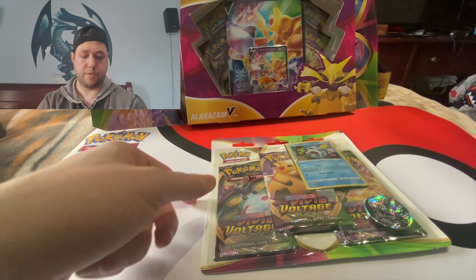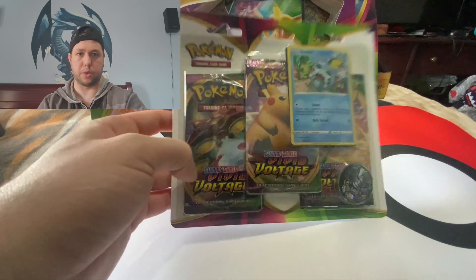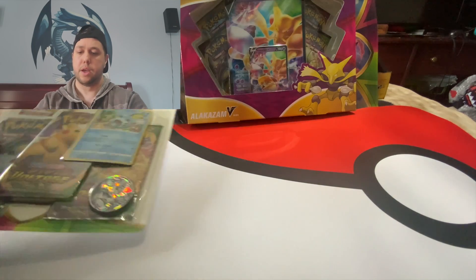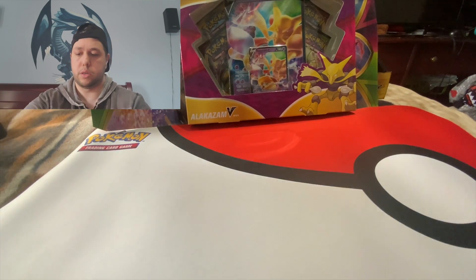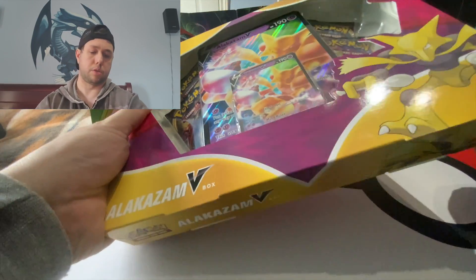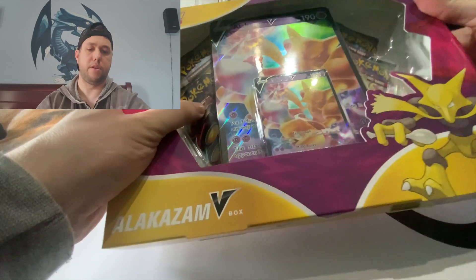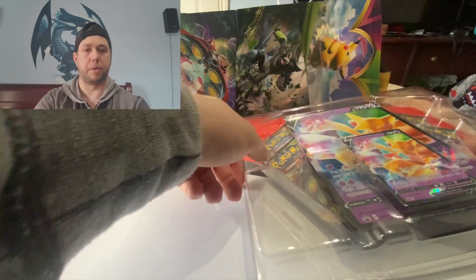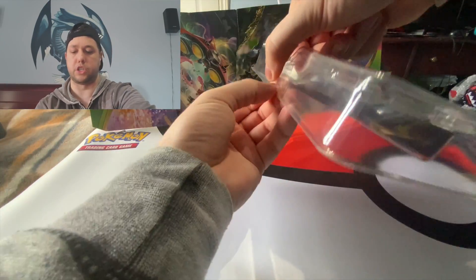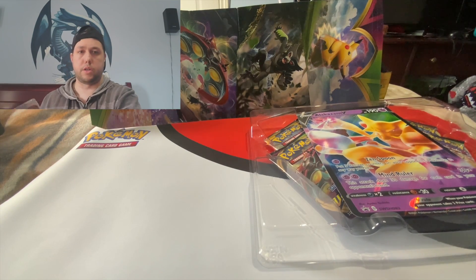Right in front of us we have the Alakazam V and the 3-pack Sobble cards. Let's get into our Alakazam V-Box and pull out those booster packs inside. Leave a comment below if you've had any luck with Vivid Voltage. As you've been seeing in my other videos, we're still hunting for that Pikachu VMAX Rainbow as well as the Full Art, because the Full Art is also another awesome card.